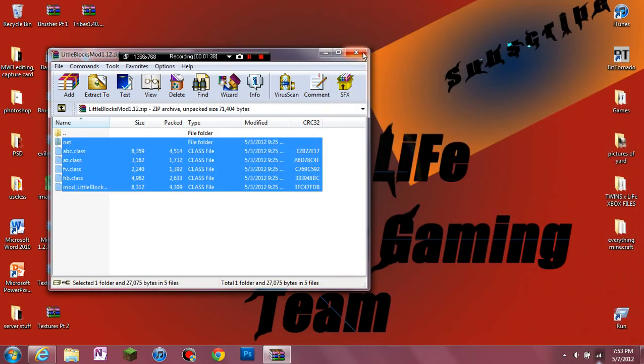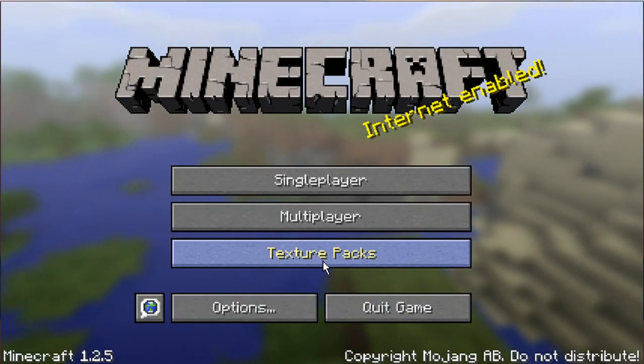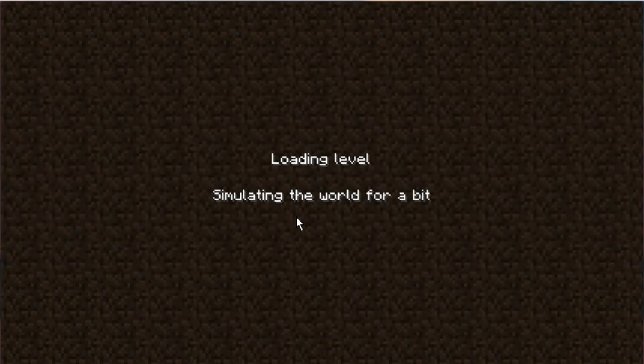Now we're good — we can open up Minecraft. So we're back. I just installed the mod. Now, that's Gulliver's mod — it seems to be going to go in that world. They also make this mod, it's a great mod, so you guys can check that out in my video. But this is for Little Blocks.